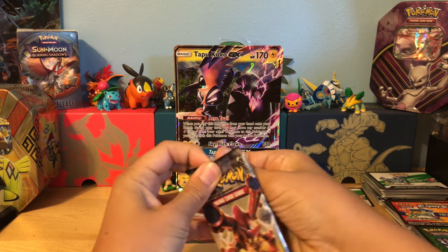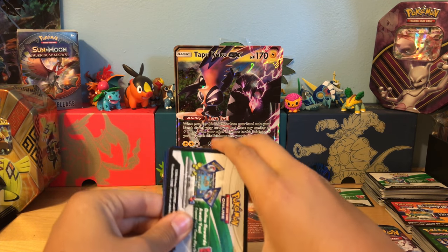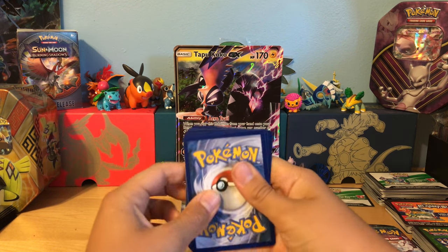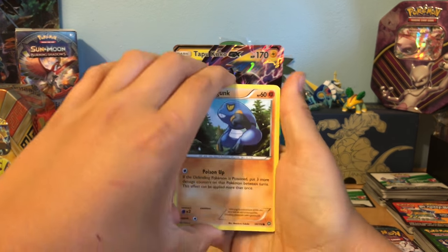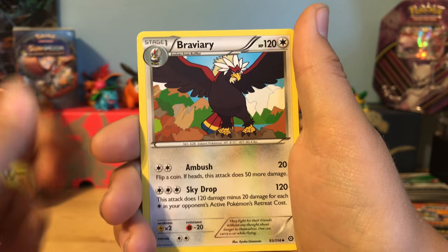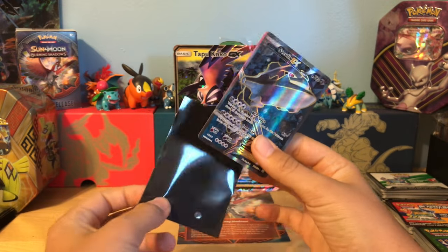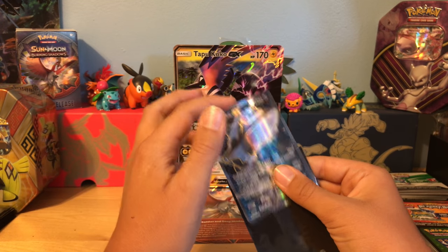Pack number one is a Steam Siege. Alright, so there's one, two, three, and two. We have a Krogon, Shellos, Mankey, Apon, Drifun, Steelix Spirit Link, Nudge Leaf, Braviary, Verus Klink, and our rare is — oh my gosh — a Full Art Steelix EX! I would have a way louder reaction but there's some sleeping people. Look at that art, the boulders flowing. What an amazing way to start off this box.